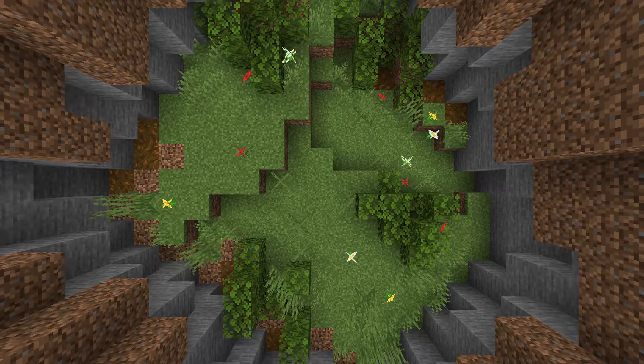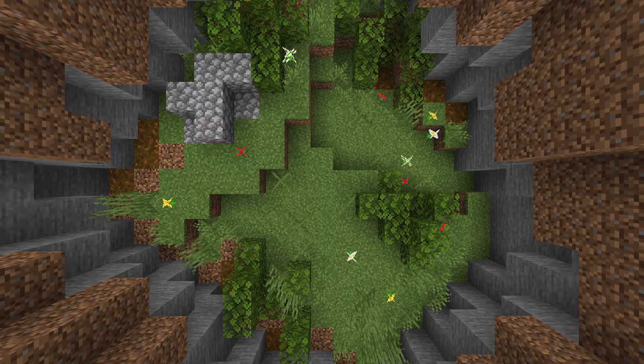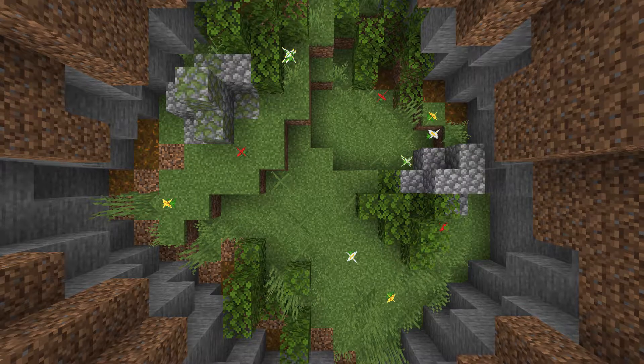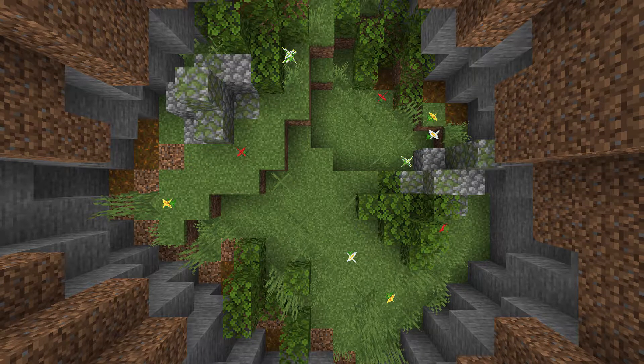I'm going to do a rock in three simple layers — one on the ground, one there, and one there. Make it mossy. It's fine. And then another one there. Make it mossy. And there you go.